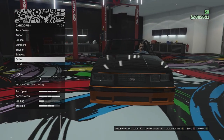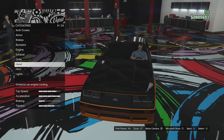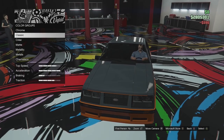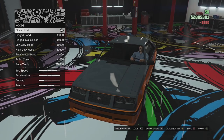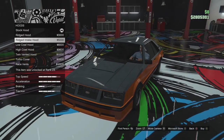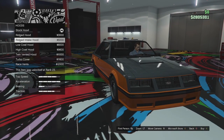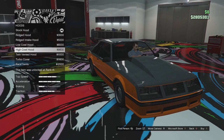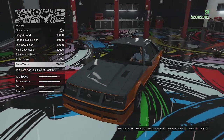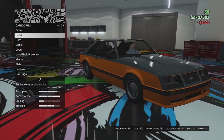Hood options - not easy to see in black so I'll change it to gray so you guys can see a little better. We've got the stock hood, a ridged hood which adds ridges on the side of the cowl, a ridged intake hood with a scoop on top of the cowl, a low cowl, a high cowl, the twin vented hood, the turbo cover, and then race vents. I'm going to go for the low cowl - I think that looks pretty cool.